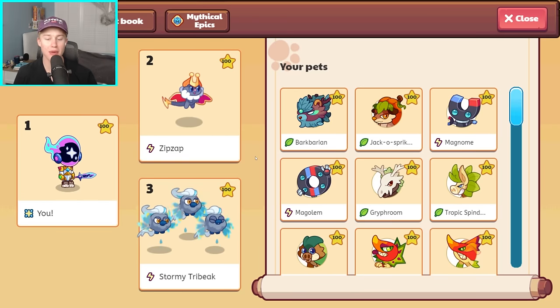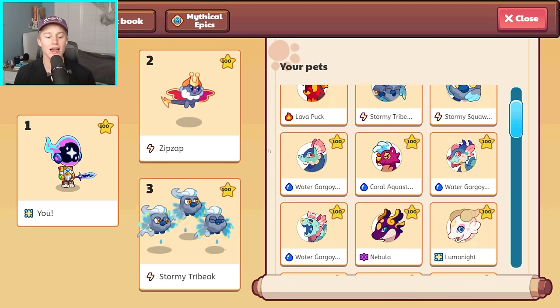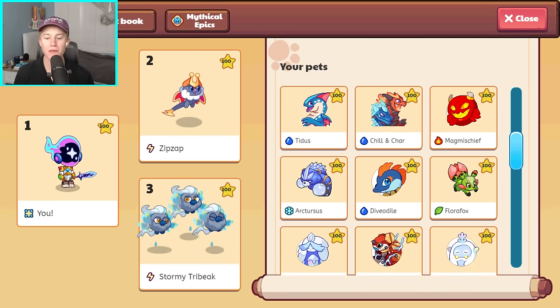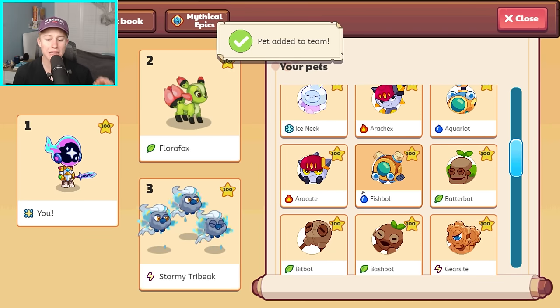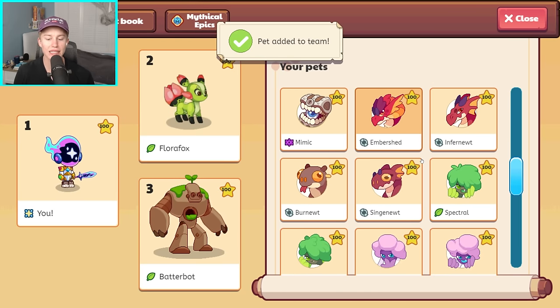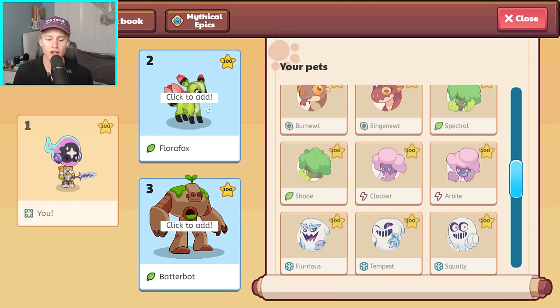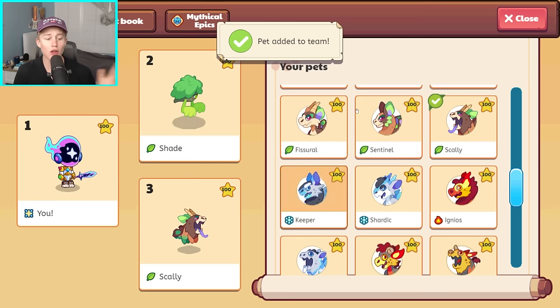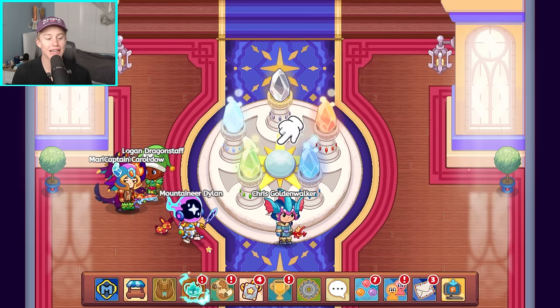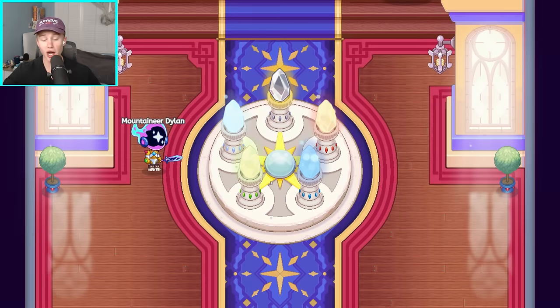I'm going to recommend two specific pets for you guys to use to make this as easy as possible. You're going to want to use leaf pets. If you happen to have her, I would recommend Flora Fox — it is a pretty rare pet, so you may not have it. Some easier pets: I would recommend Battle Bot, or even something like Shade, Scully — all these pets are good recommendations. For this battle, I would 100% recommend choosing the Powerful Plants relic. Let's head into our final boss battle before the Puppet Master.